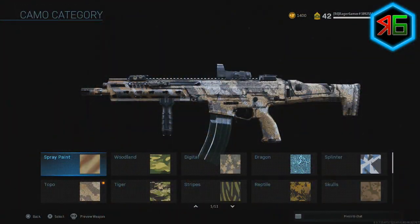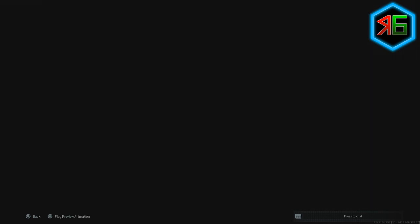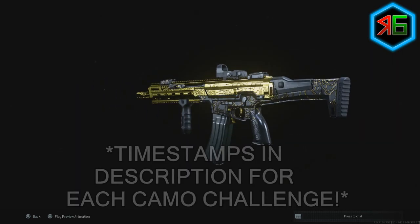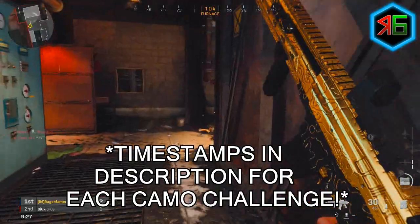To unlock gold camo in this game, you need to get 100 different camos unlocked, which spans across multiple tiers. I'm going to break that down and give you lots of awesome quick tips for each camo challenge. If you want a specific in-depth guide for a particular challenge, check out the playlist in the description — there's also a card on screen.